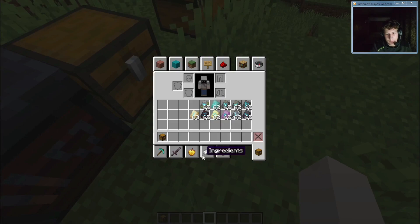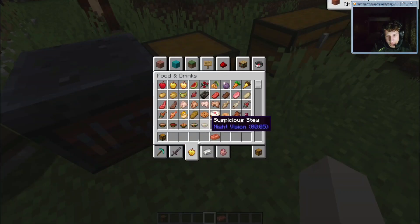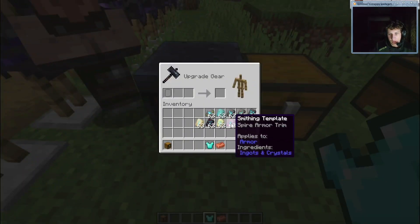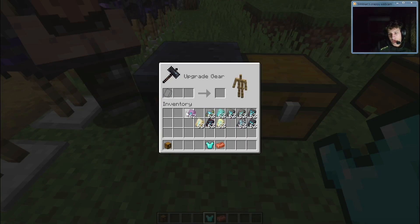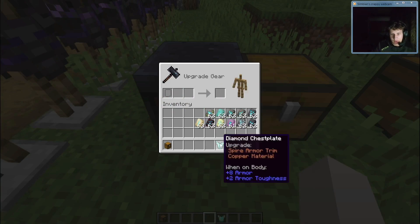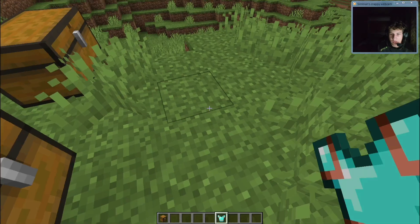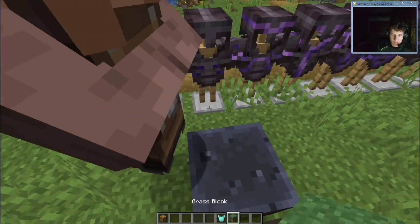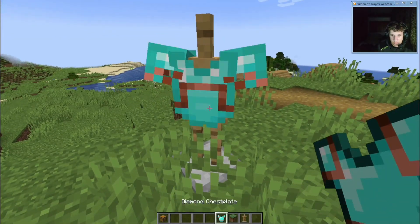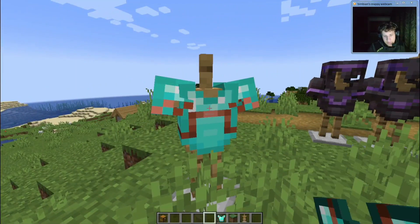For example, take a copper ingot and a diamond chest plate and one of these — a spire armor trim. So we take one of these, add one of these, and add one of these. What do we get? Looking cool! Cool, I guess — finally a use for copper. You can see.